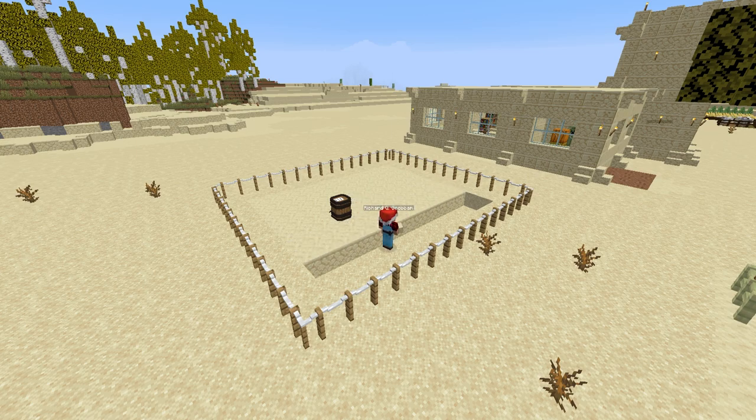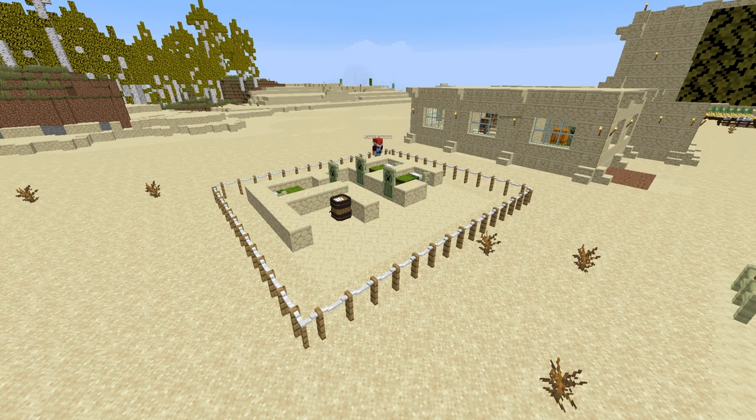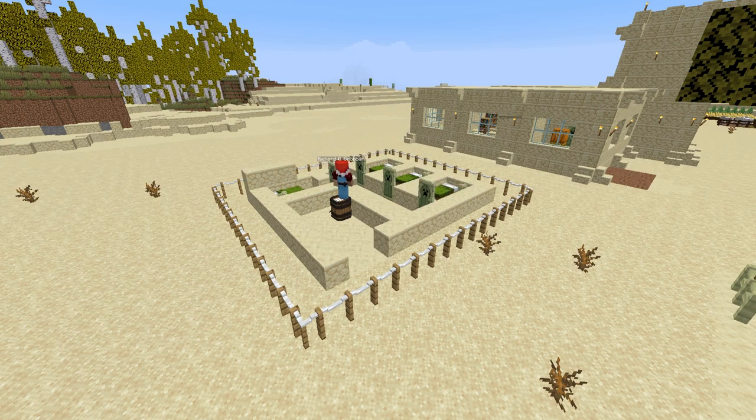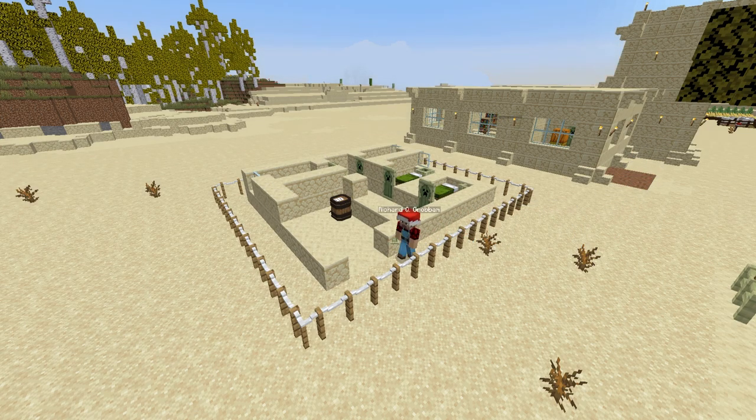The first question is: what animal would be cutest if scaled down to the size of a cat? I'm going to go with a giraffe, because giraffes are awesome — can you imagine a little one the size of a cat walking through the house? That would be funny. What would yours be? Feel free to answer down in the comments.